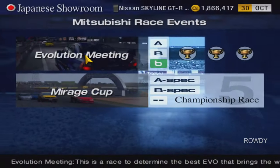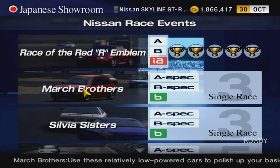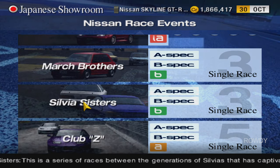So, we were supposed to do the Mirage Cup, but there's no cars available for it. Then we were supposed to do the March Brothers, and there's also no cars for this either. So instead, we're moving on to the Sylvia Sisters.